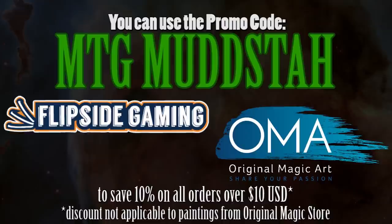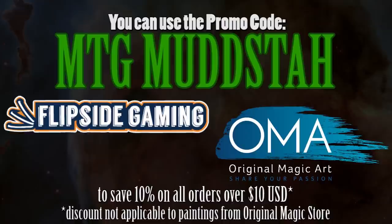Hey gang! Just to let you know, you can now use the promo code MTGMUDSTA, all caps, at flipsidegaming.com and originalmagicart.store. Using the code gets you 10% off orders $10 or more, and you get to help out the channel at the same time.